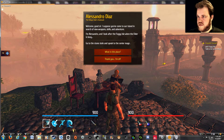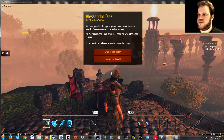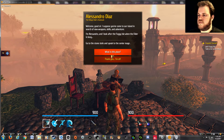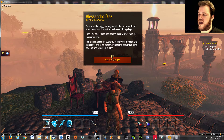Welcome, good sir. I suppose you've come to our island in search of new weapons, skills, and adventure. I'm Alessandro, and I look after Foggy Isle when the elder's busy. Go into the stone stale and speak to the senior mage. You're on Foggy Isle, my friend — it lies to the north of Storm Island and is part of the Kranos Archipelago.